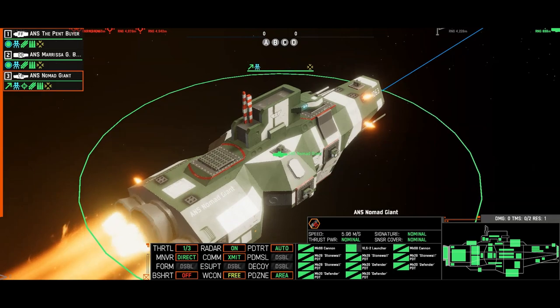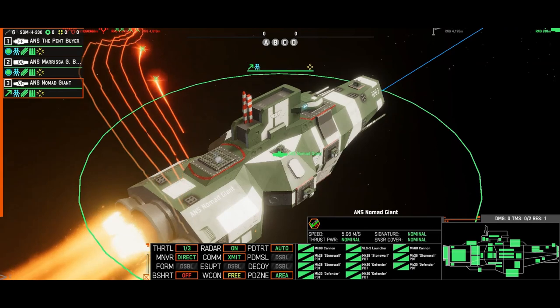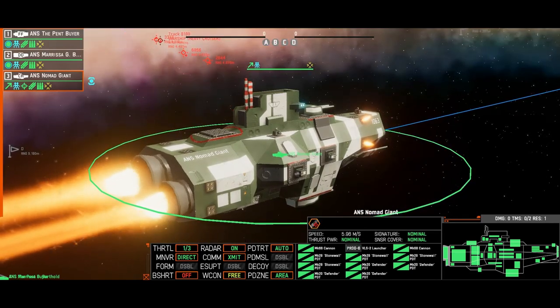Two, vertical launch systems will also not have a compounding cost anymore. So you'll be able to have a missile ship, but it'll be restricted to how many programming channels are available to it. So whilst you may be able to carry hundreds of cheap missiles, you won't be able to fire hundreds of missiles at once like you currently can.